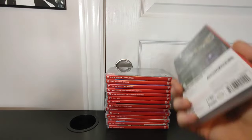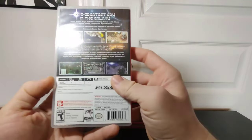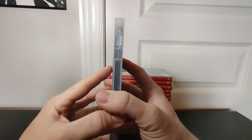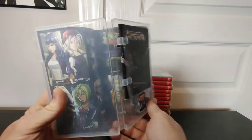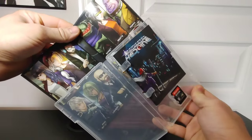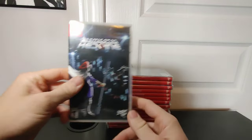We'll start with Limited Run Games for the Nintendo Switch. Right here we have Cosmic Star. This one is opened and it is number 20 for a limited run. It came with a manual, the game, and a cool art sleeve back cover — if you wanted to flip the case around and display it differently.